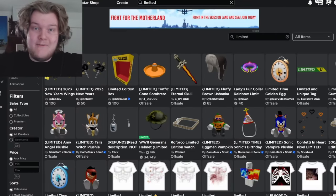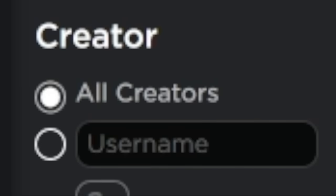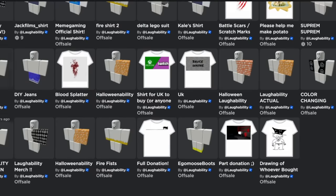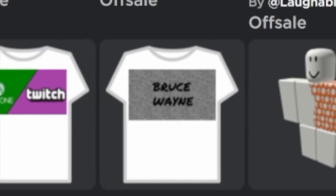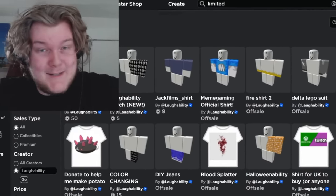This next hidden feature is also in the catalog. If you look right here, you can search by creator name. I'm just going to type in my name to prove a point. And you can see everything I've ever made, like the Meme Gaming official shirt — a shirt that just says Bruce Wayne with a Minecraft stone texture in the back. So needless to say, this feature is very useful if you want to see items from specific creators.